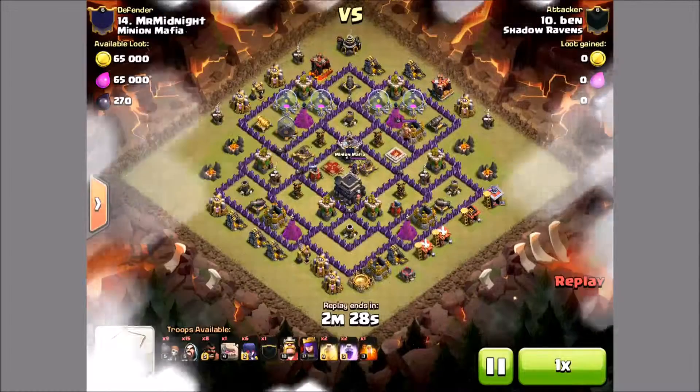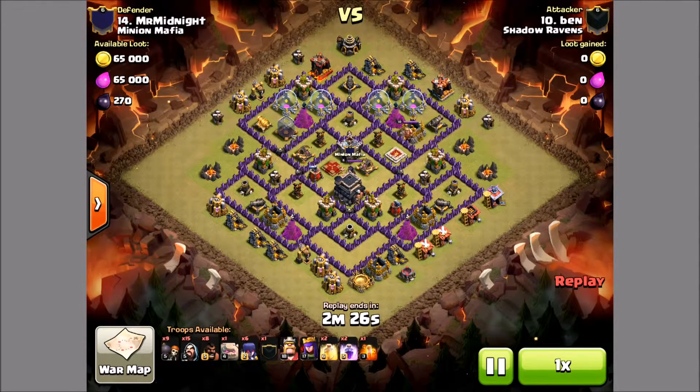Hey everyone, Dez on Clash bringing you a Town Hall 9 Defender here versus a Hogo with pretty heavy witches. So we'll see how Ben takes out this base here.